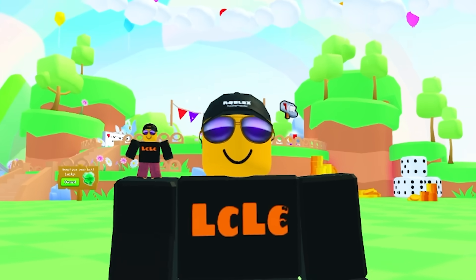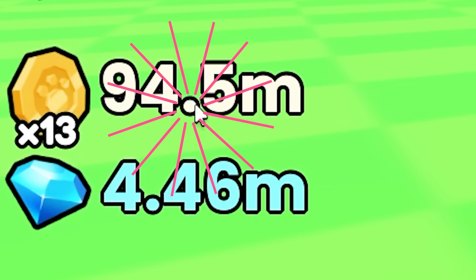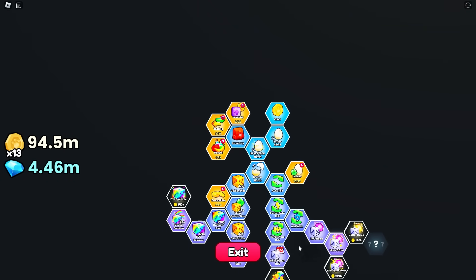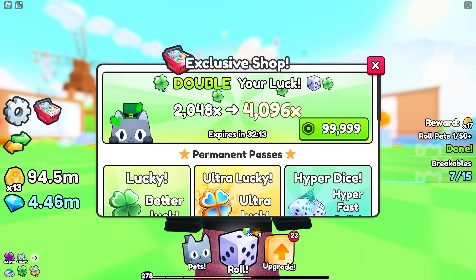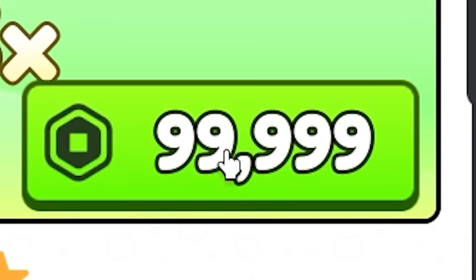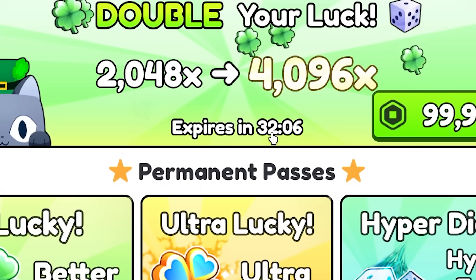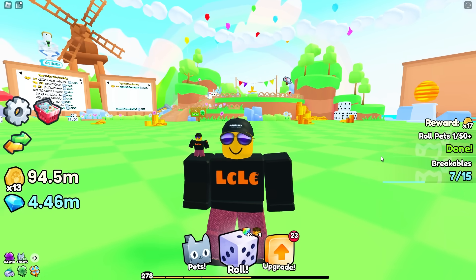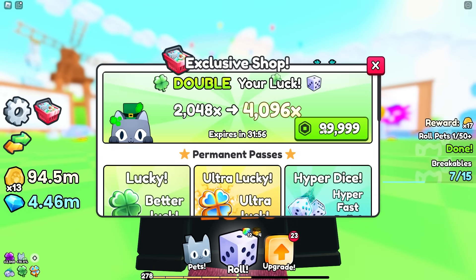Today in pet RNG, I'm gonna be spending 94.5 million coins on the upgrade tree. We're gonna try and unlock as much as we can. Also in yesterday's video, you may have seen me purchase this thing. Now we've got a new hurdle - we've got to spend another hundred thousand Robux within the next 32 minutes, otherwise we go back to being a noob with zero luck. Should I do it? Should I spend more money? How high can we make this thing go?